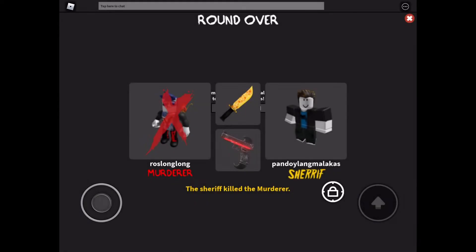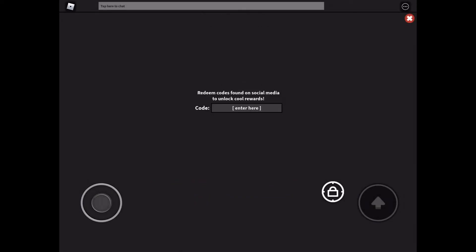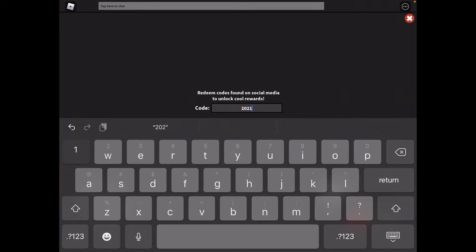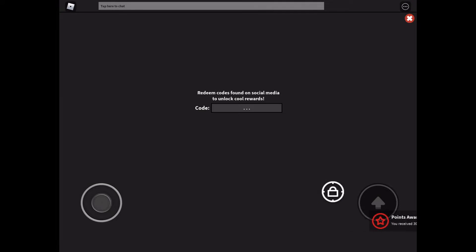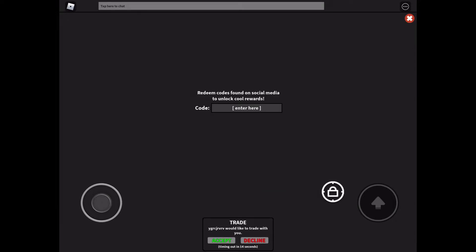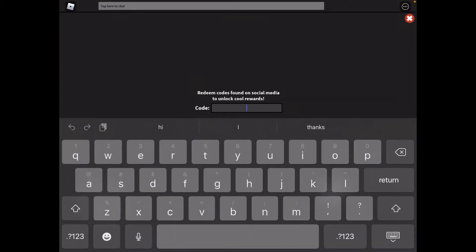Click Claim! Oh my gosh, what just happened? Did somebody just kill me? Okay, and the next working code is '2021' — type in 2021 and then press Enter or Return, and that should give you a lot of stuff. There we go — American Blade, American Flames! Click Claim, there you go.